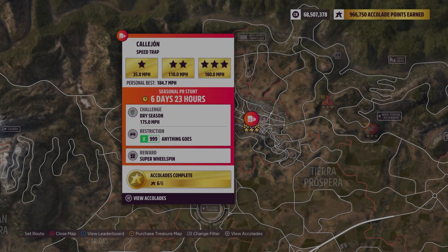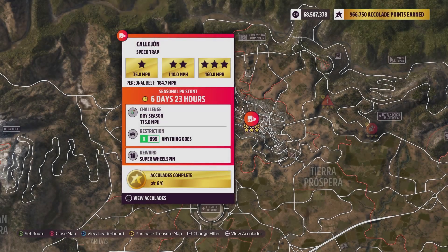Hey everybody, this is Keohon Speed Trap. The weekly challenge is 175 miles per hour using x-class anything goes, and that literally means any car in the entire game at any class — you can do a D, a C, a B, an S1, whatever you want to do you can use it.